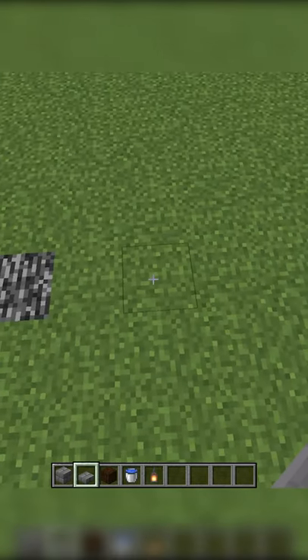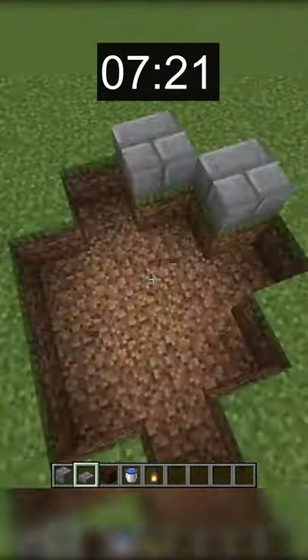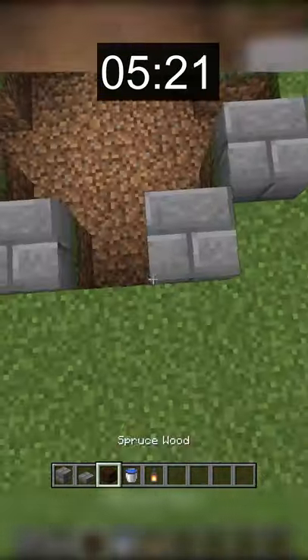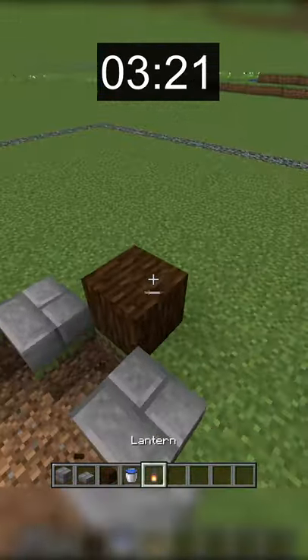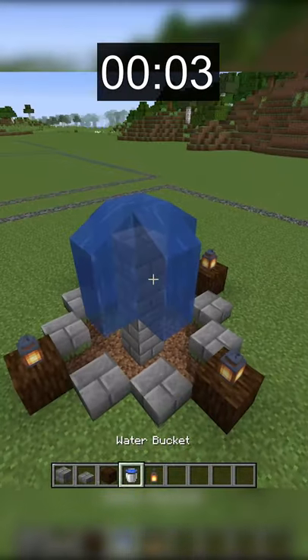Starting with the first build. I have 10 seconds on the clock, and go. My plan for this build was to make a diamond-shaped foundation with some lanterns, and then quickly place some stone bricks in the center with water on top. I was barely able to get this done in 10 seconds, but I think it turned out pretty good.